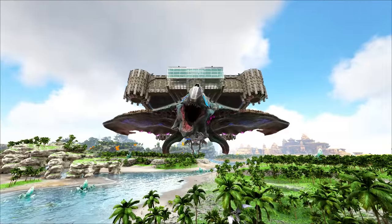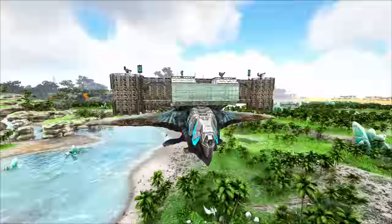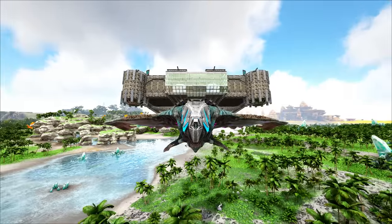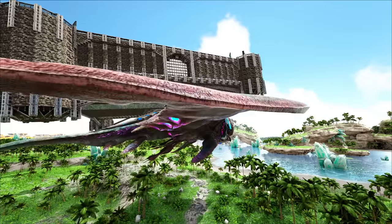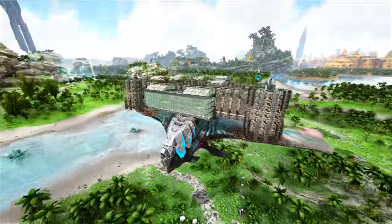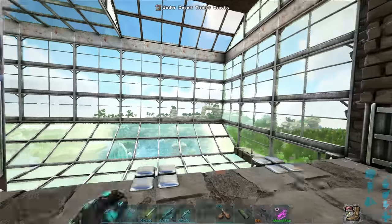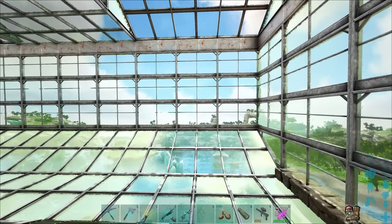I wanted to give a bit of an update on the Flying Castle — the Desert Titan base that I made over here on Crystal Isles a couple of episodes ago. Not a huge amount has changed on the outside of the actual build — I did add a couple more little support pillars and stuff around the place. I did get quite a few comments asking me to change the glass here to the S+ glass from the greenhouse glass, and I don't know why, I just kind of prefer this look myself.